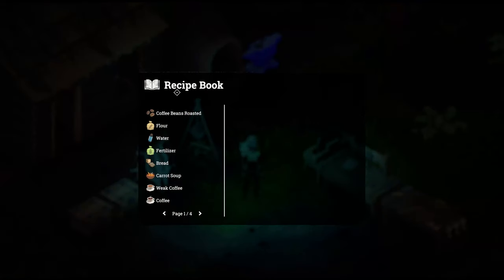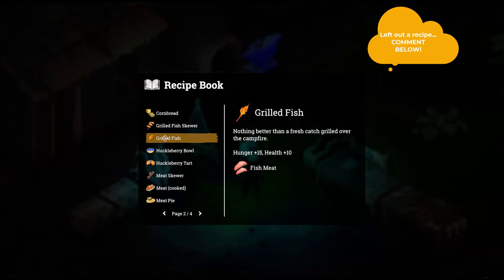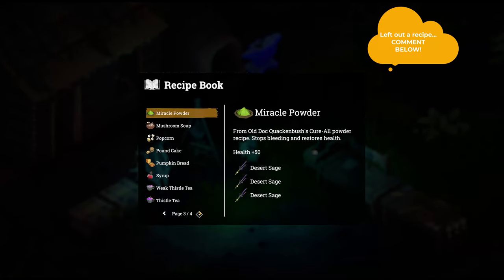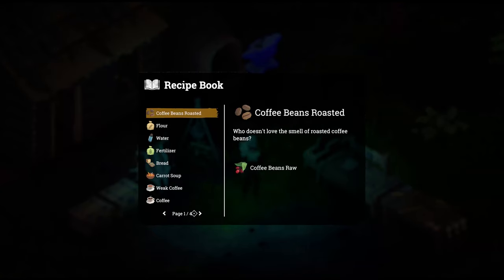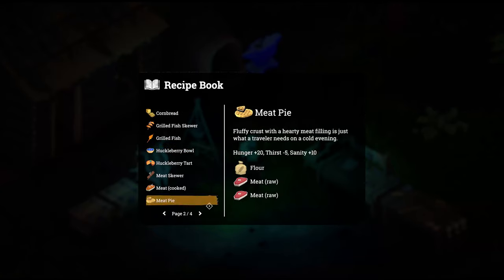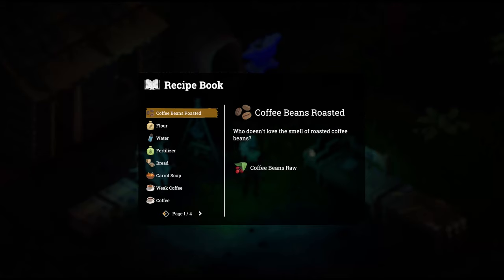When you open up your recipe book, you should have all the recipes that are craftable within the game. I don't know of any Easter egg recipes — if you do, drop them down in the chat below. Getting into the recipe book, probably the first one you'll have is Huckleberry Bowl. You'll have all the recipes you can craft with a bunch of question marks, and we'll go over all of them so you'll understand what you need as far as ingredients and where to get them.